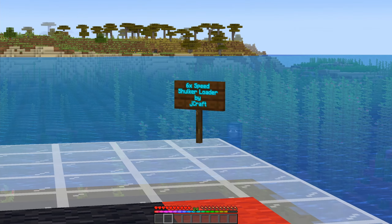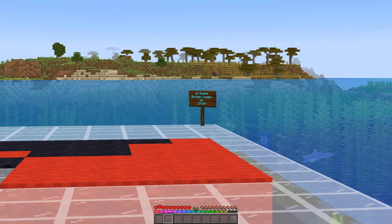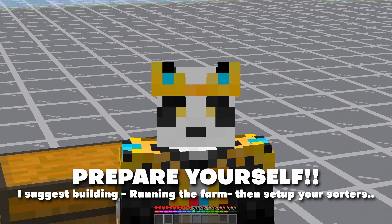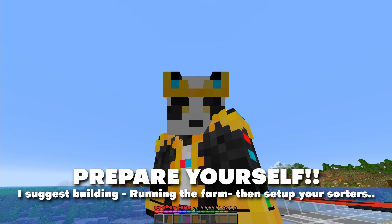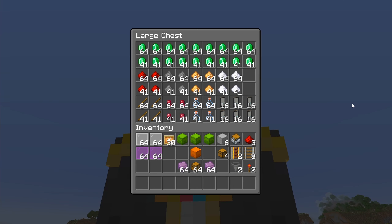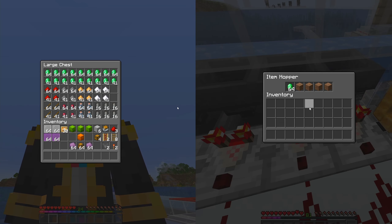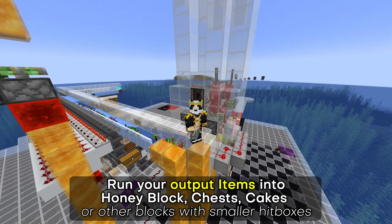We're building four of JCraft's six-speed shulker loaders, so everybody go say thank you to him. Because we're building double-speed item sorters, these require so much resources, so I suggest you just run your farm first. Before you build this, run your farm and get almost two stacks — a stack plus 41 — of each item, times the number of item sorters you're going to build.